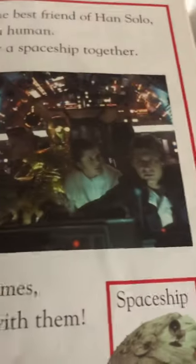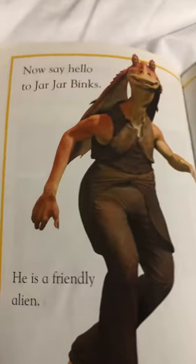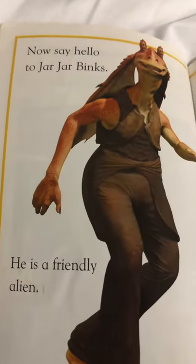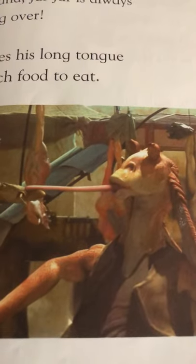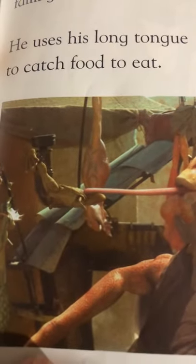Do you have a best friend? What's your best friend's name? Now say hello to Jar Jar Binks. He is a friendly alien. Jar Jar Binks comes from an underwater city. On land, Jar Jar is always falling over. He uses his long tongue to catch food to eat.